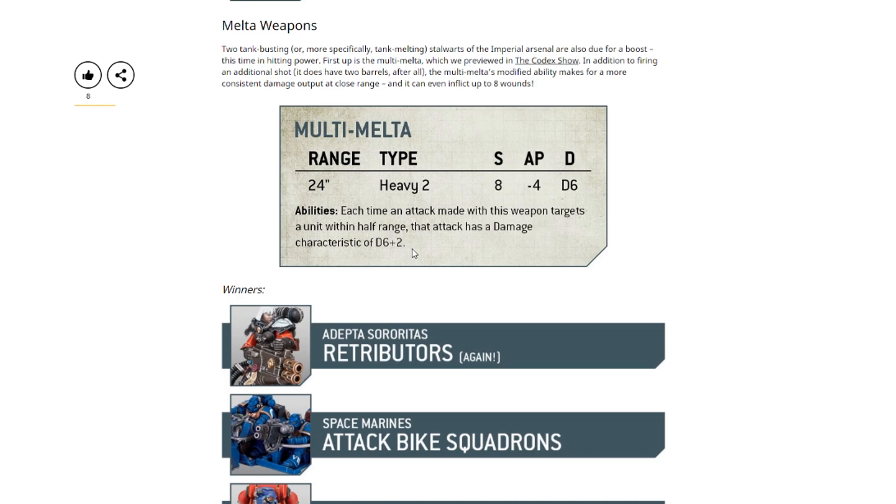So that means if you had those unlucky rolls where you rolled a one, the minimum you're going to do is three damage with this weapon if it wounds the target — but again, this is only when within half range. In my ninth edition games so far, every time I've played with something like a melta, mainly my eradicator squads, I was almost never within half range. Against a good opponent, you could be screened out so you can't shoot the target you want, and you'll end up shooting at max range anyway, so you won't get that extra two damage per shot.